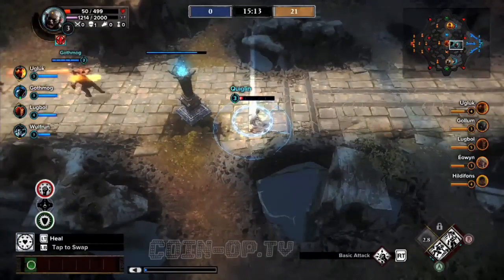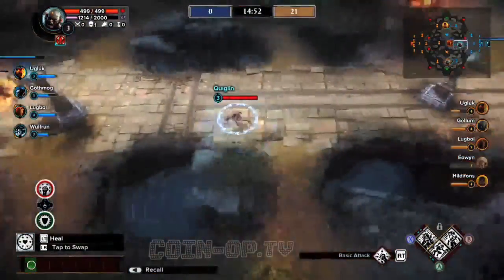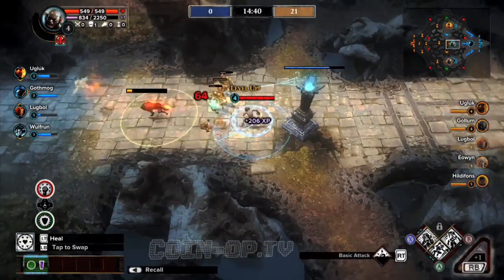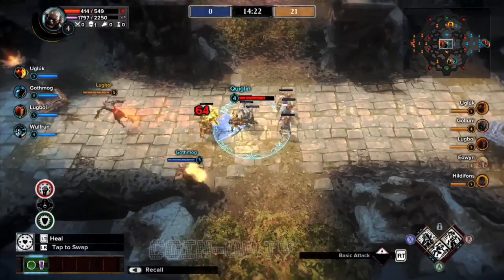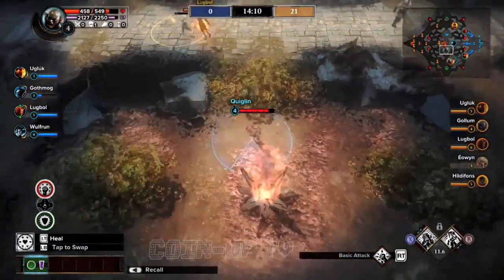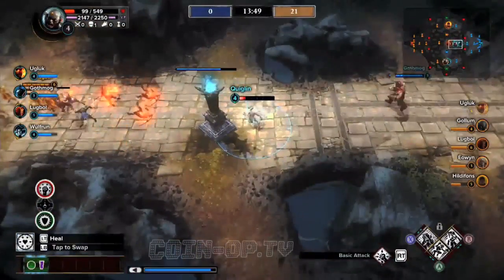Here's me doing more running away. X for Gollum is the coward skill — it helps you attack quickly and then run away. Gollum is a striker class, basically, and so is Legolas — it's a run in, do some damage, and get out style. High DPS but not very high in hit points.